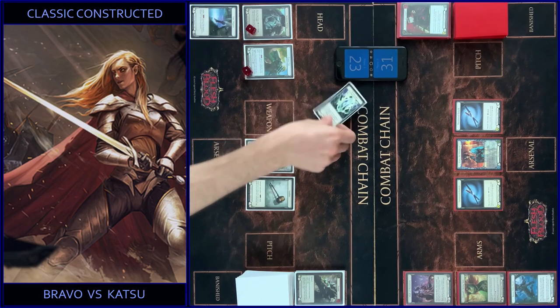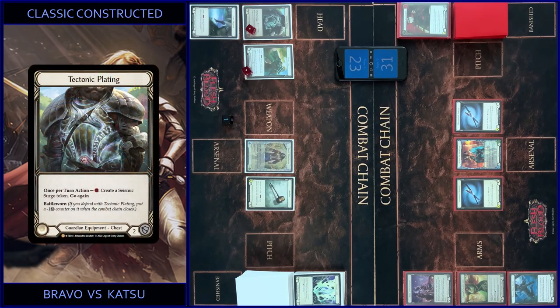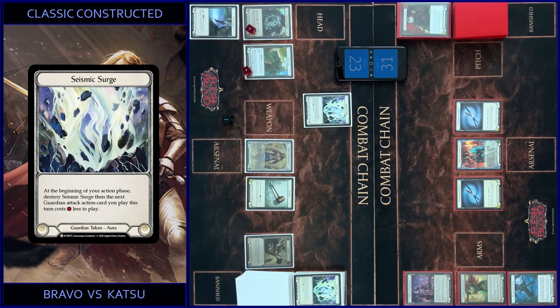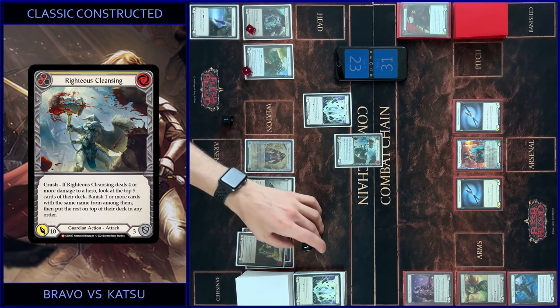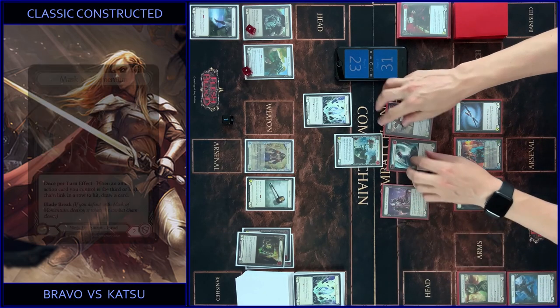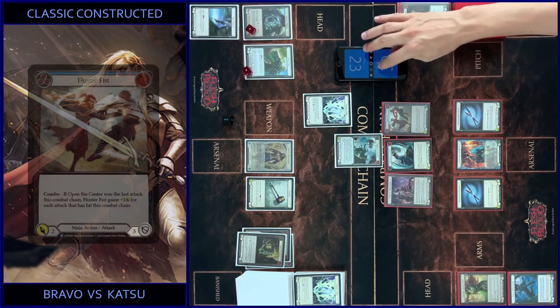My action phase starts — destroy token, one less. I create one more token using my Plating, one floating. I play Rite House Cleansing, pay six — so it's ten. I block eight. You got two. That's all.